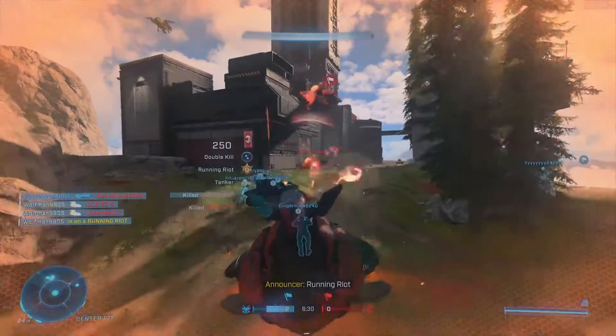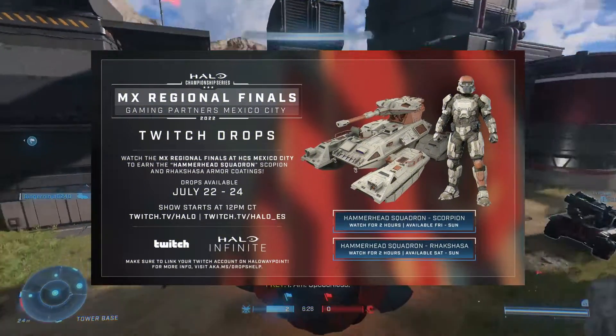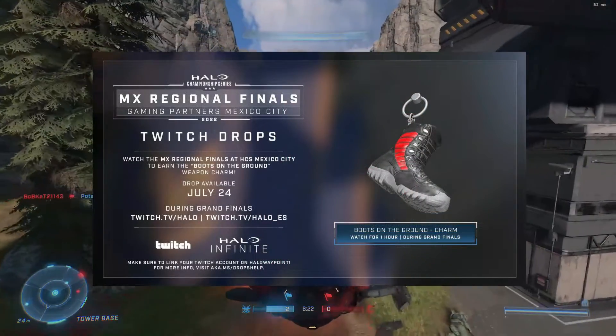We also have some news regarding an HCS event being streamed on Twitch with free cosmetics when you watch the event. You get the Hammerhead Squadron Coating for Scorpion Rakshasa Corps, alongside a Boots on the Ground weapon charm.